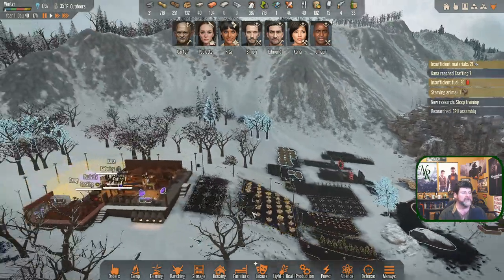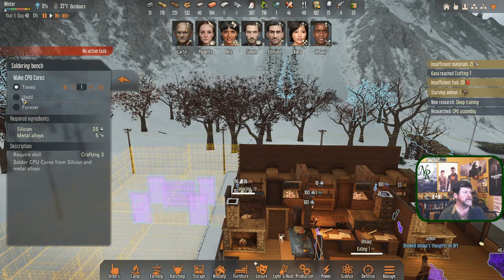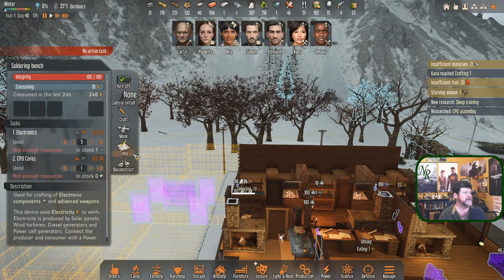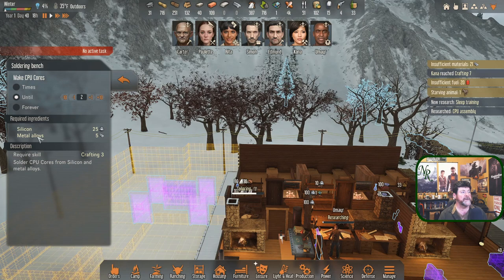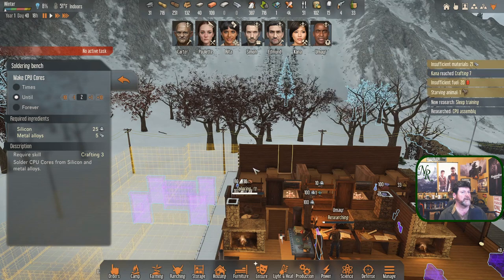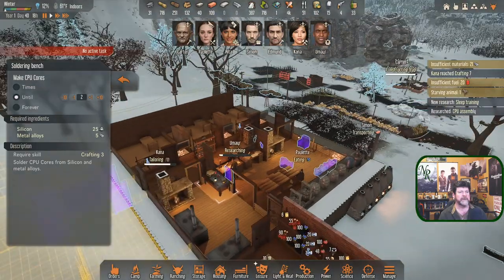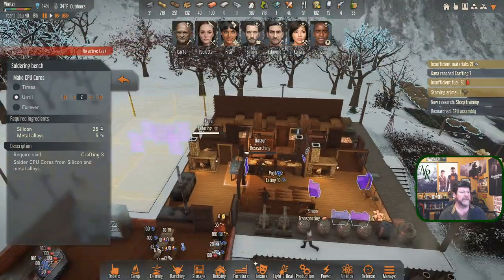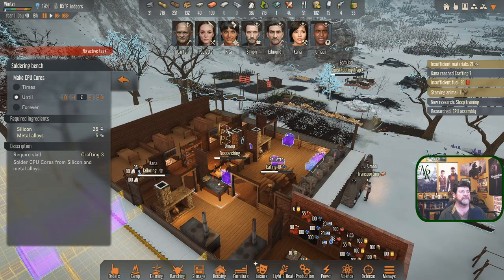Craft CPU core — set to until two. That takes five alloy and 25 silicon, so we can do that once we get more alloy and ore. I'm hearing a lot of thump thumps — somebody's building something. Traps are being built! Edmund and Carter are both down there building traps. Kana is tailoring a shirt — once the shirt is done we no longer have any deficits. A coat would be nice to get in stock.